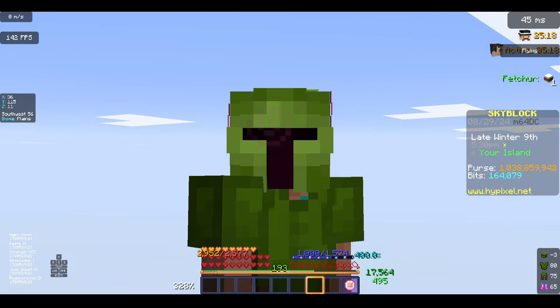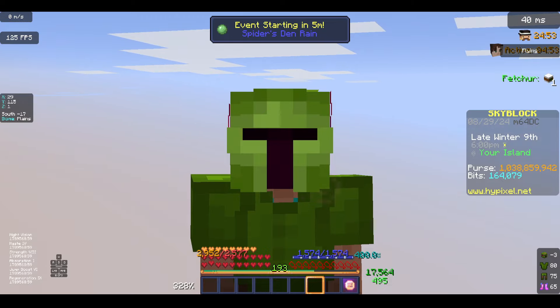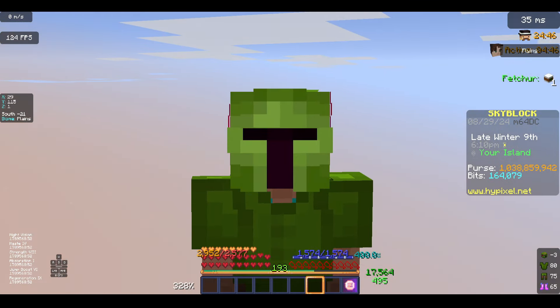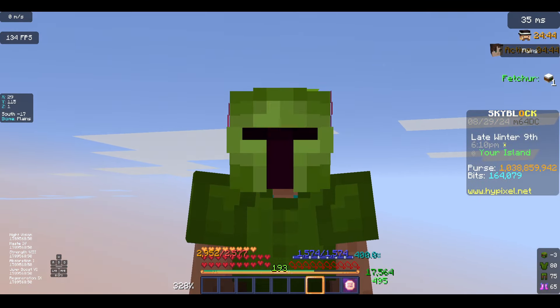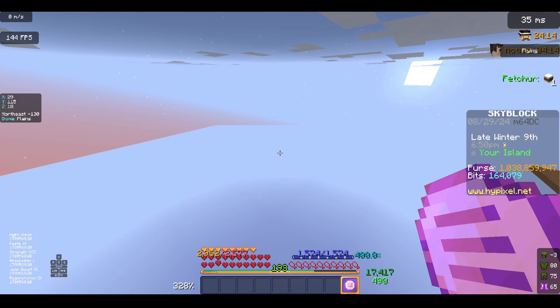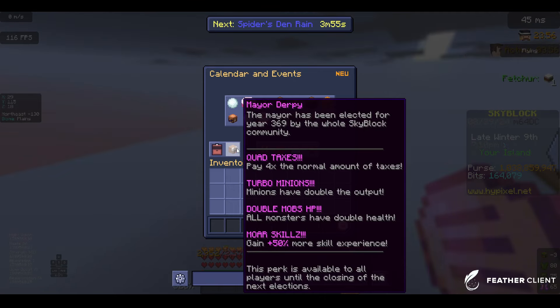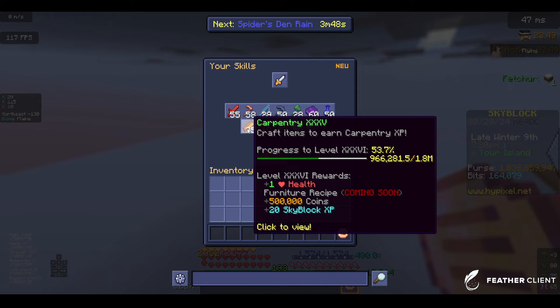Hey guys, welcome back to another video. Last video, I said that I was going to start leveling up Carpentry, and in this video that is exactly what we're going to do. It is actually the perfect time to do this, since the current mayor is Derpy, who gives you a 50% boost on skill XP — and of course, that includes Carpentry.